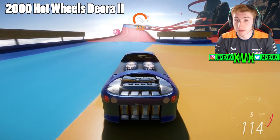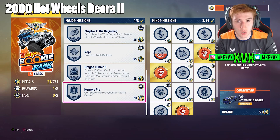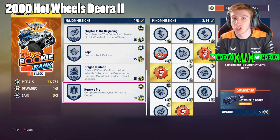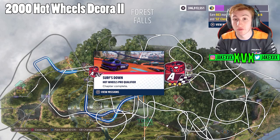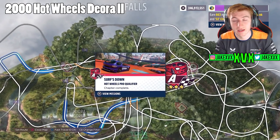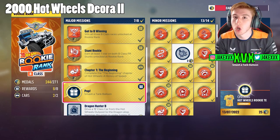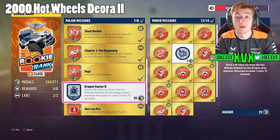The 2000 Hot Wheels Deora 2 is very similar to the Bad to the Blade — it's the A class qualifier. Starting from B class, once you complete enough challenges to unlock the A class qualifier mission, completing that qualifier will give you the Deora 2. Very simple and straightforward.